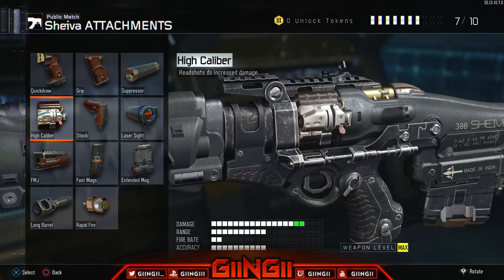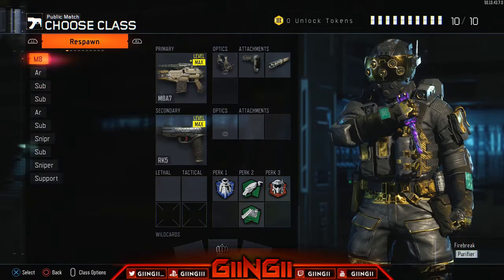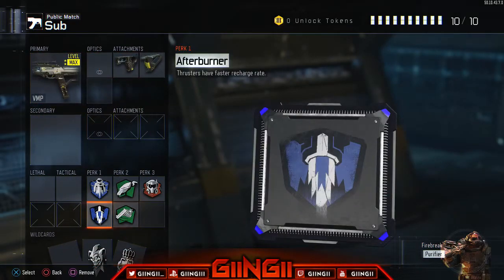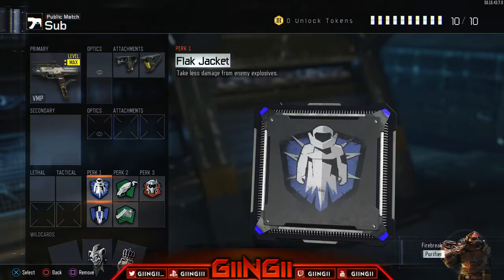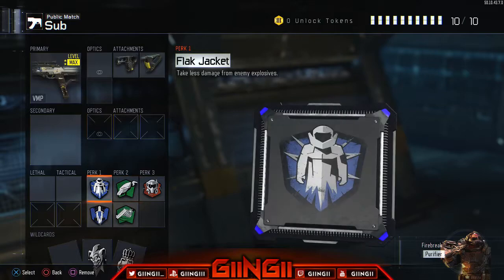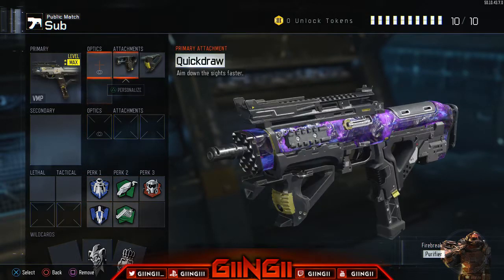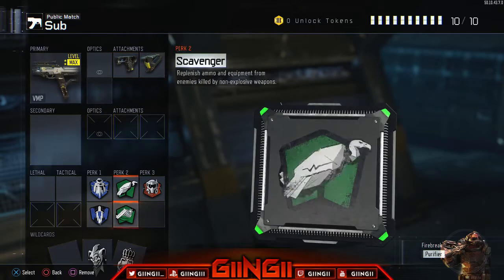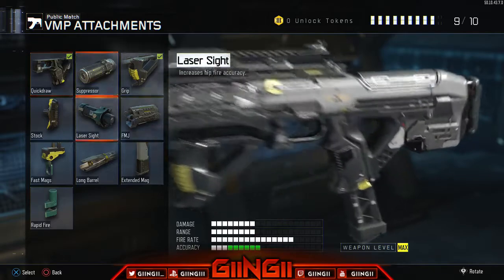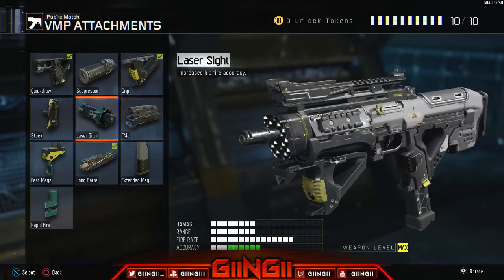For the SMGs, this setup is stacked with perks — you don't have to run this but you can, I've just been running it recently. We added Afterburner just to run around and jump a lot. We have grip and quick draw, but if you want to take off Afterburner you can put on long barrel — only on the VMP though, you don't really need it on any other SMG.